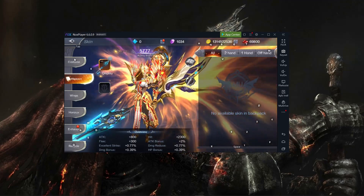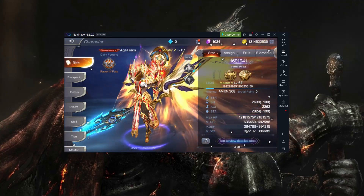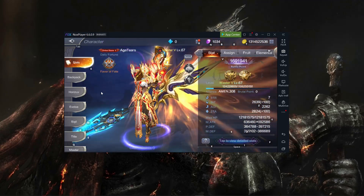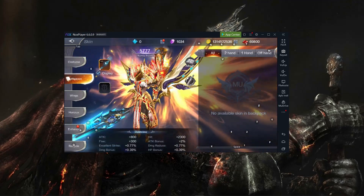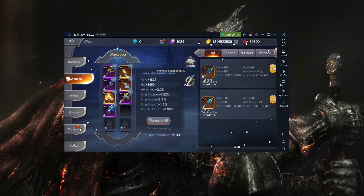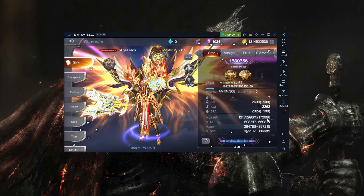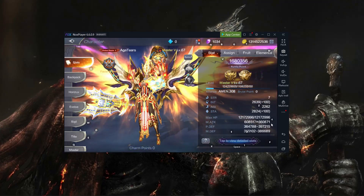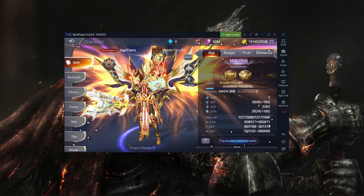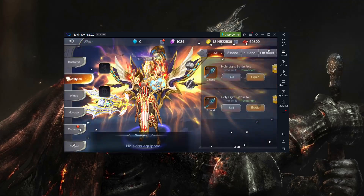Now to test the difference — I currently have a max attack of 692k. What I'll do is remove the skin first. After removing it, let's see the difference. It dropped by at least 30k to 32k, so that's around 32k less attack. That's a huge difference — 32k was subtracted from the attack stat.